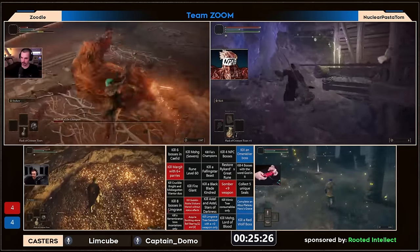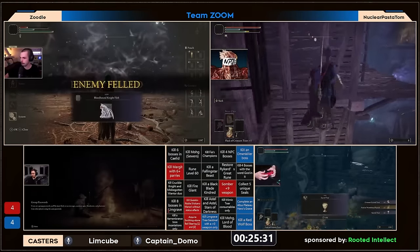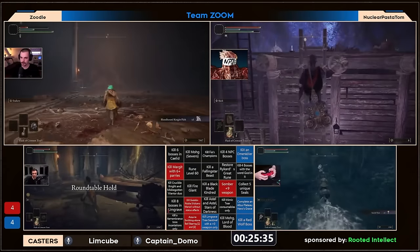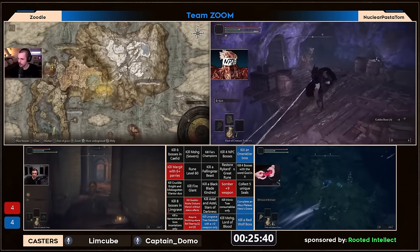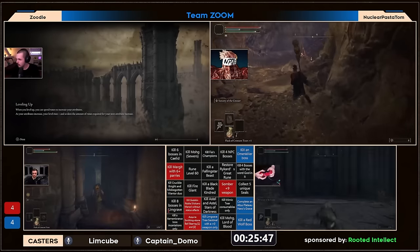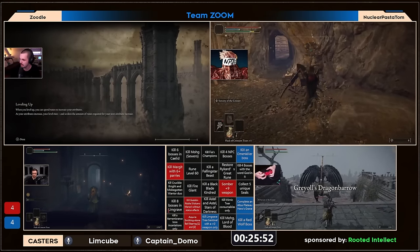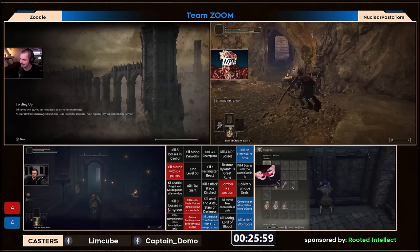Meanwhile Tom was trying to do ladder skip in the Sellia Tunnel but had an old miner knocking at his feet as he tried to jump, fell off, and then the Kindred of Rot started pest threading him — just getting a completely unwelcome message there — and then died to the melee attack. That is a huge square for team Zoom though: getting the red wolf and the hero's grave, activating column five very nicely for them. Bushy grabs smithing stone bell bearings one and two for his team. Currently four to four.